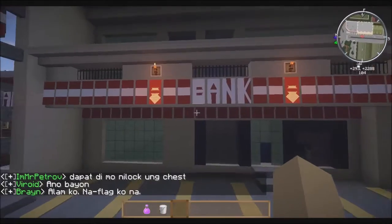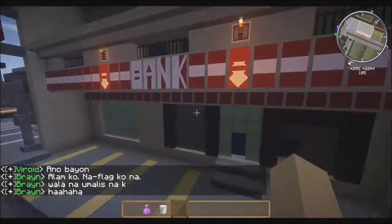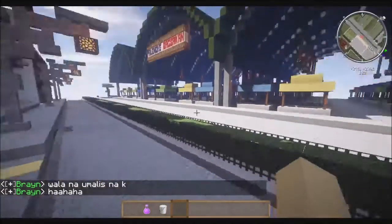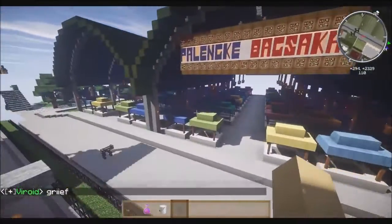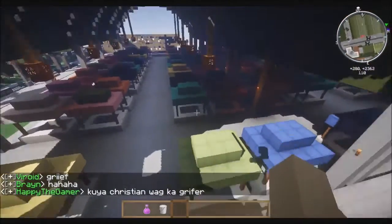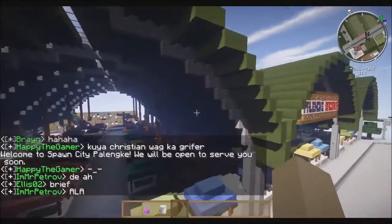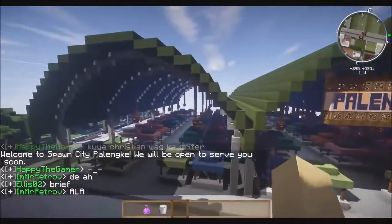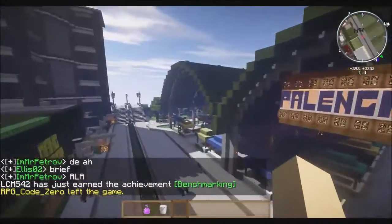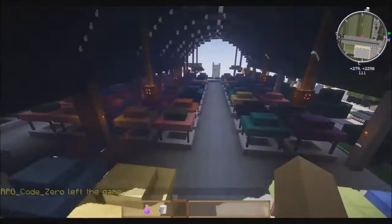Here's the bank, and you might recognize this logo from a real-life Filipino bank called BPI. It has an ATM, but the thing is still blank. And this is the Palenque in Bagsakan. Eventually we're going to have economy in the server, and once we do, we'll allow players to set up shops in this area. The reason there are three huts is to sort out the items being sold — building blocks go here, food goes here, weapons go here, and so on.